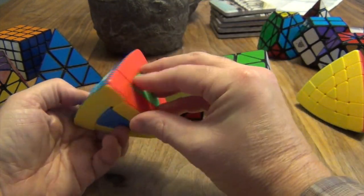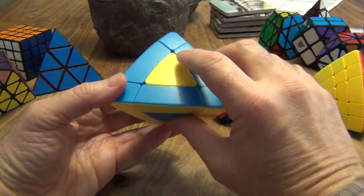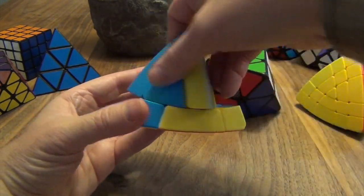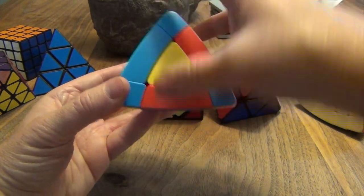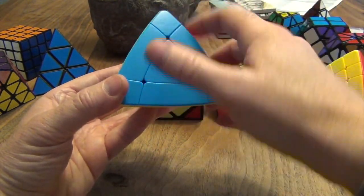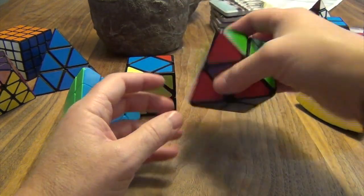So now what we have is that same configuration — these are centers, these are centers, and these are centers. What we're going to do is get these centers in. 100% of the time in this particular puzzle, you're going to have a cycle of these two and these two — two that are going to be cycling with each other. The way this works: hold it in front of you so you have these two that are going to flip-flop. Go up, up, across, down, back — and do that three times. And it solves it. That was like an R-U-R-I-U-I, just a quick commutator.